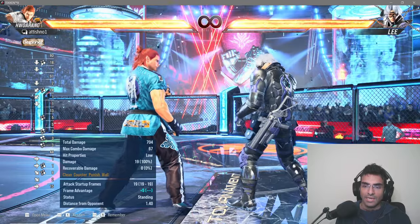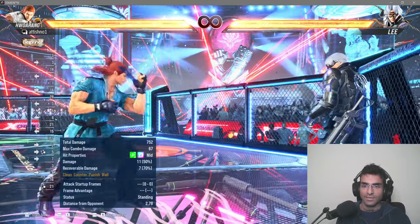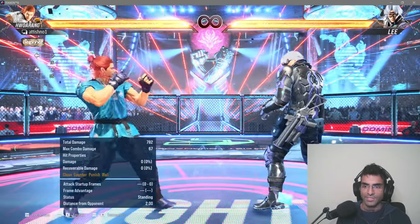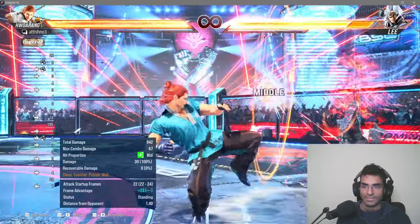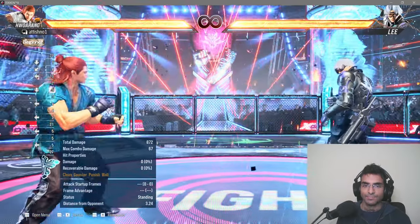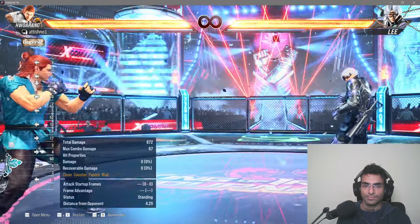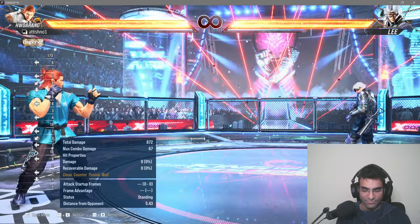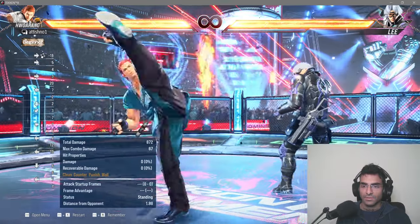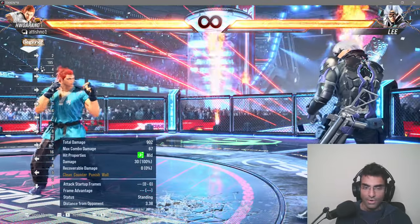Overall the inputs are very easy in this game. Running inputs are also very easy — let me show you: one, two, three, and that's it. You just press forward once and hold it and you get running. For while-running moves you have to input it three times: one, two, three — and that's it.